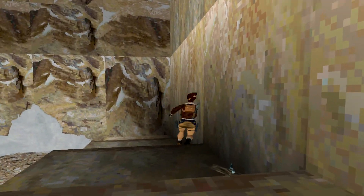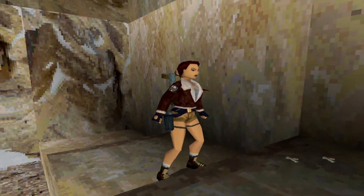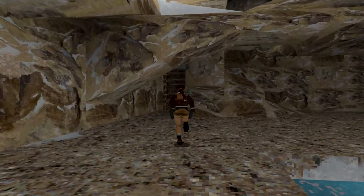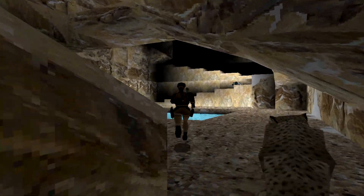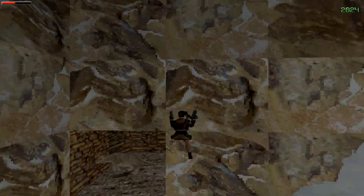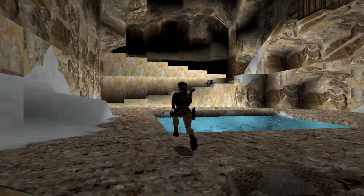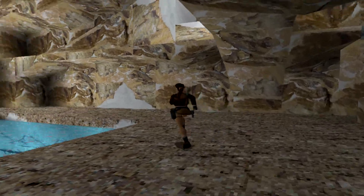One guy has a normal death sound, but the other one is quite different — it's hilarious. Once we come here, we've got to not go this way. There's a snow leopard here too — I knew there were four of them. Now we need to go up there.